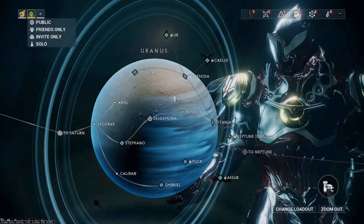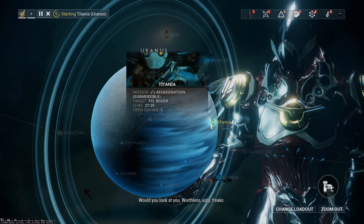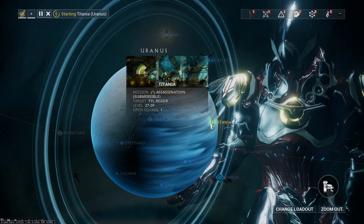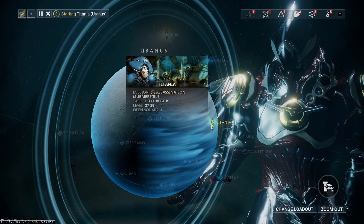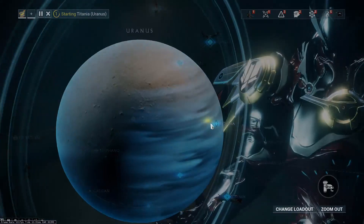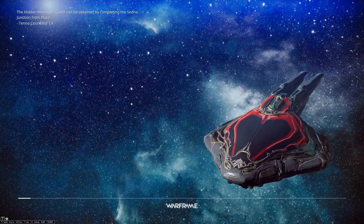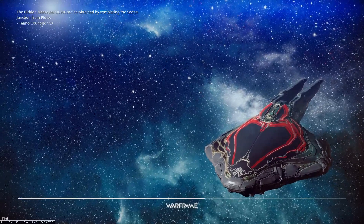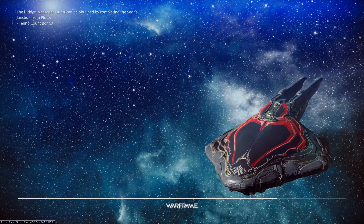I did change it over to public because we're going to be fighting a boss. Hopefully we'll get somebody to help us out. Tal Rhaegor's going to insult us as we're trying to get into his mission. We're just going to run through the junction, and once we're done with that, we'll probably start the secondary.